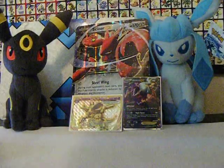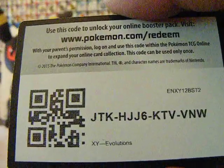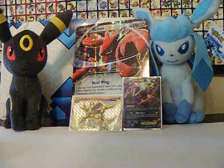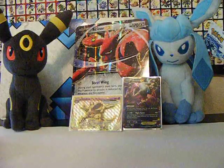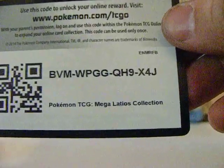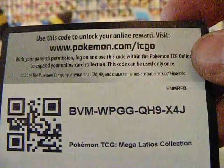Here's the Evolutions code card — claim it, pull something great, let me know down in the comments below if you got anything good. And I will also give away this code card — it's a Latios collection — also came in the box set. Claim it, pull something great, let me know in the comments down below.